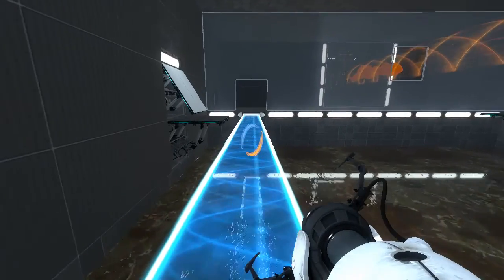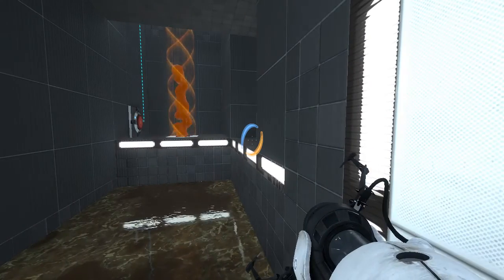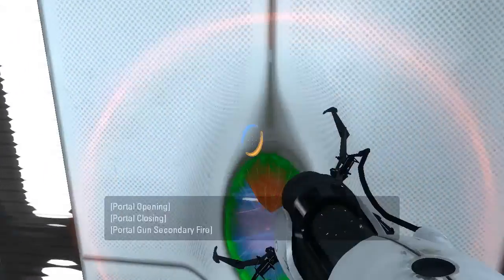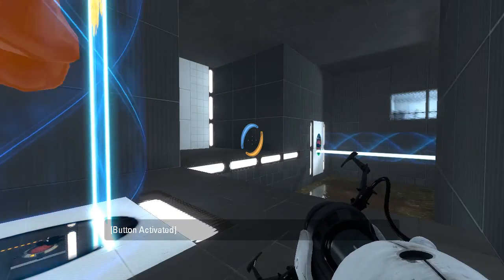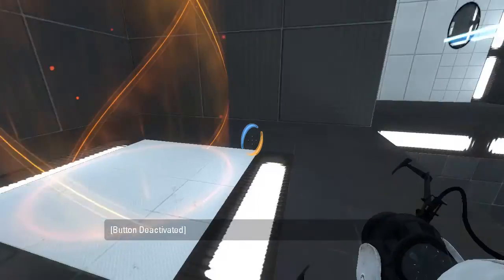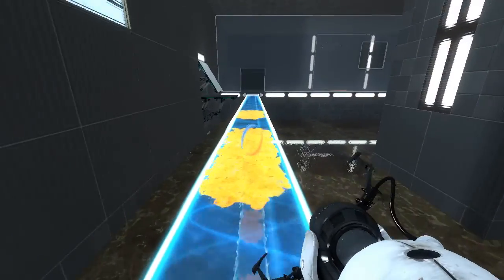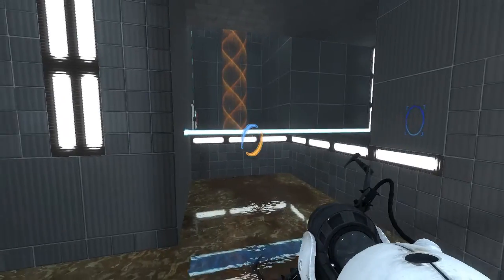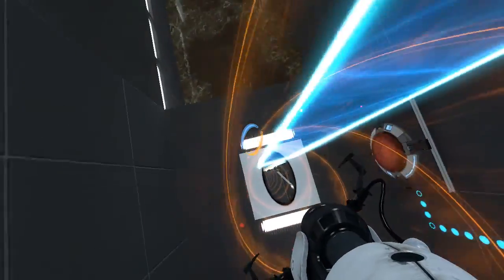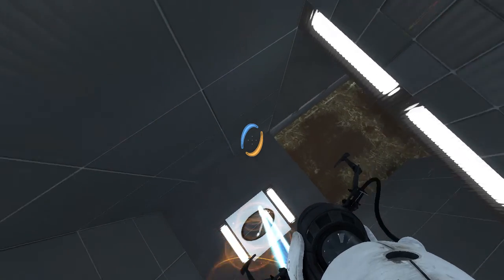The problem is, that funnel does not have enough room for as much gel as I'd like to have. Alright, try this. That's what that area's for. Let's get the gel back on this light bridge here. Okay. Not quite what I was hoping. I feel like we're gonna have to do this multiple times. Let's do some other way... and that was really dumb of me. Oh, wow. There we go.